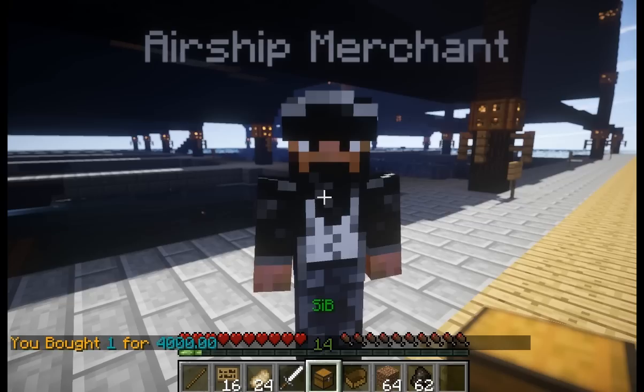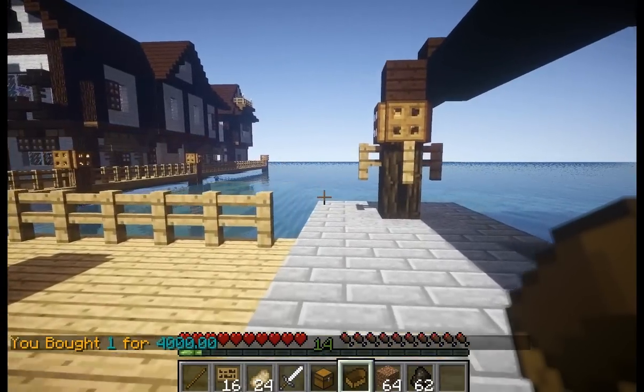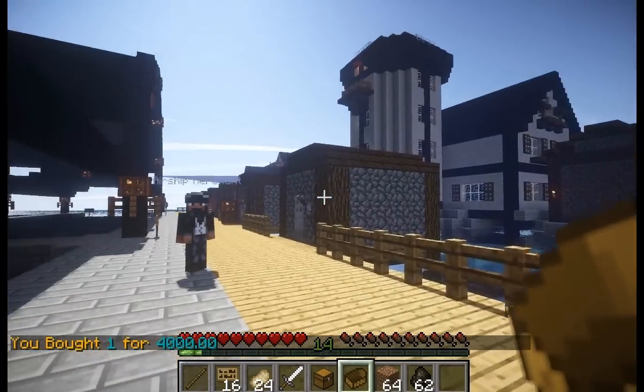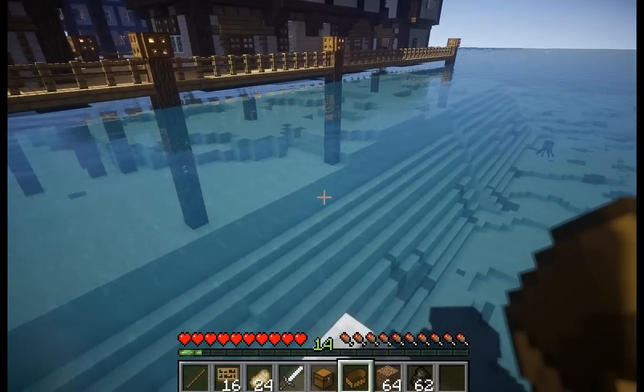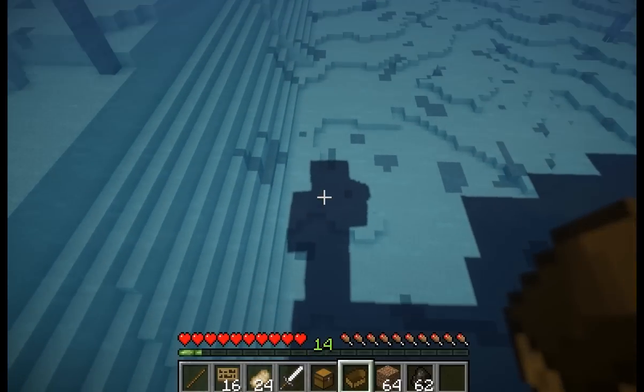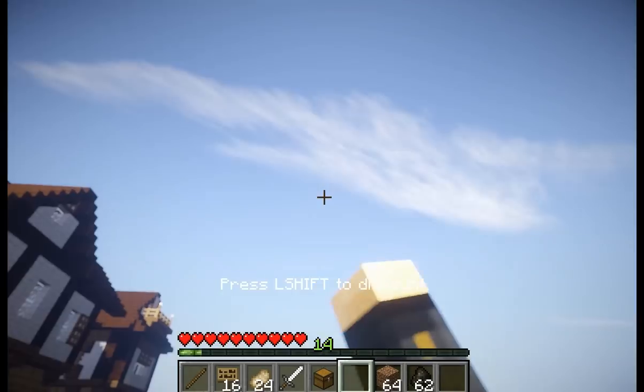I'm going to click on that and it says you bought one for $4,000 - that's what it costs. Now I want to place it so I can get my new airship. You can't place it inside the town and you can't place it in protected airspace either. It has to be completely free and unclaimed land or your own land.